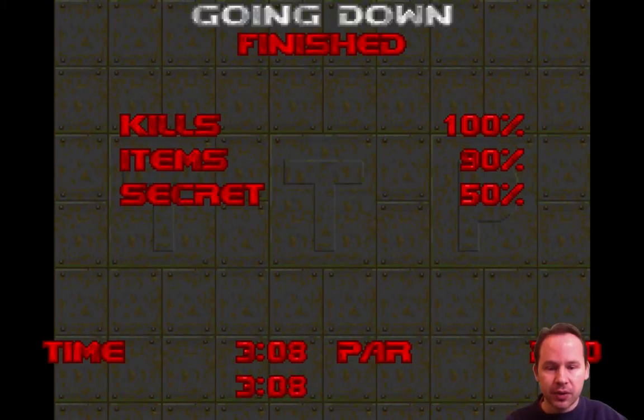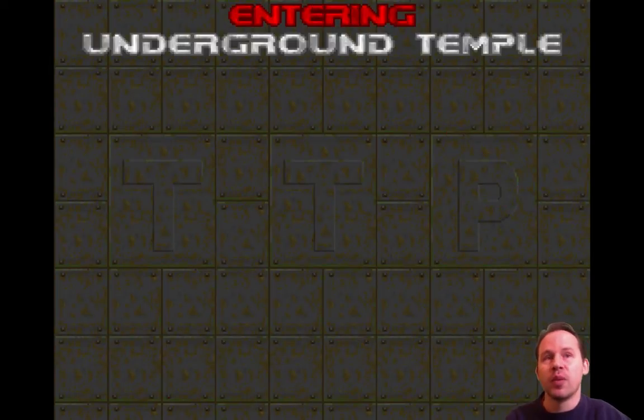This is pretty much where I stopped yesterday - the end of TTP level 4. I went into the secret, found some stuff, and then went into level number 5. So this is where I want to pick up. I only found 50% of the secrets in this level, which is pretty amazing - I don't remember all of this. So if you didn't join us yesterday, I've played some of these levels in the intervening years, but I certainly don't remember everything.